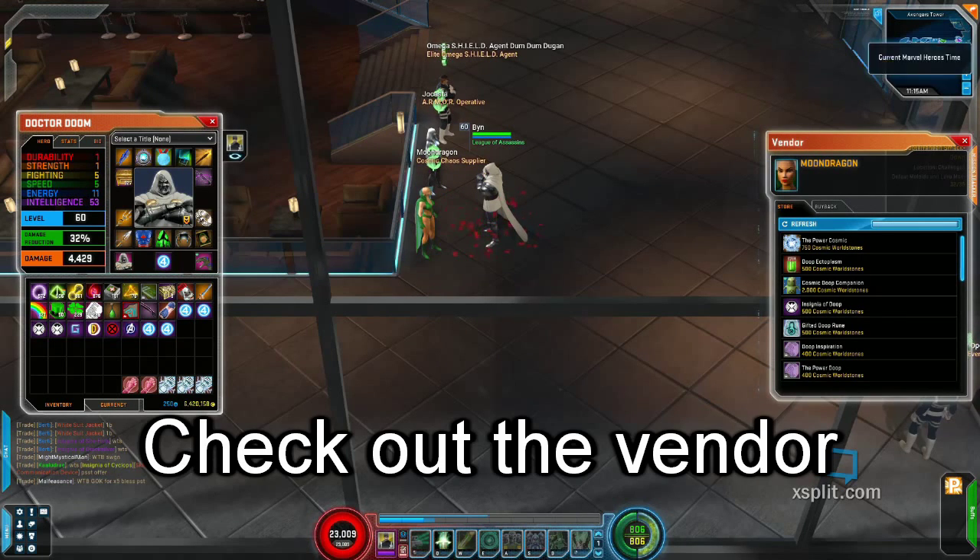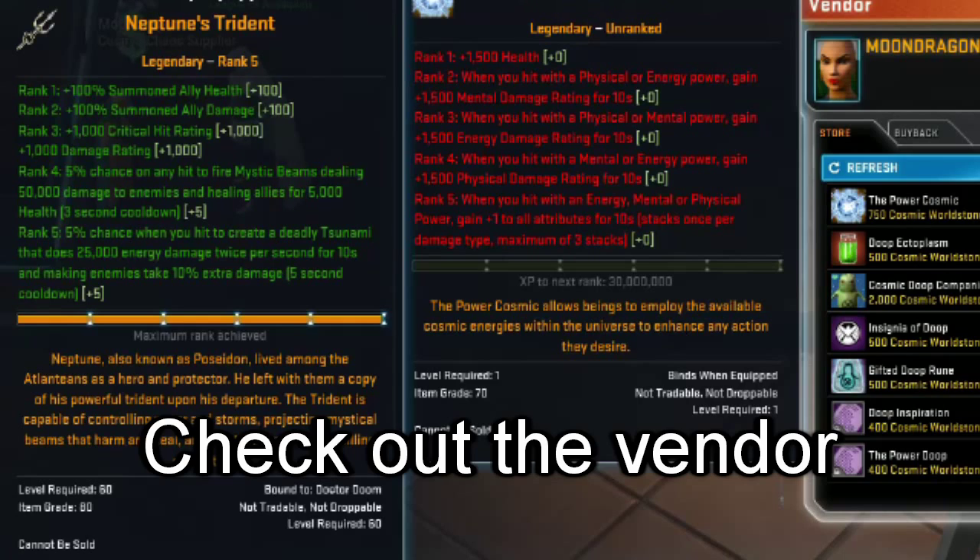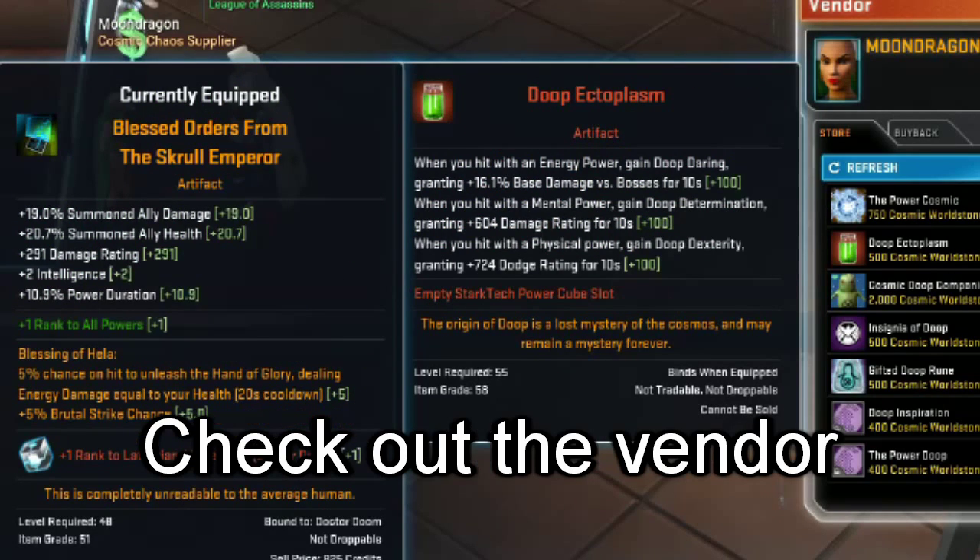Moondragon at Avengers Tower — she sells the Power Cosmic, which is very good for hybrids, and also dupe ectoplasm.